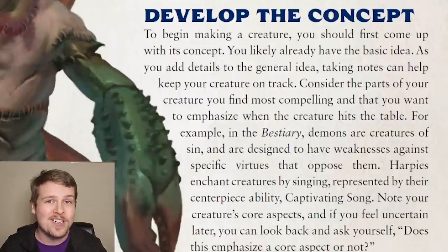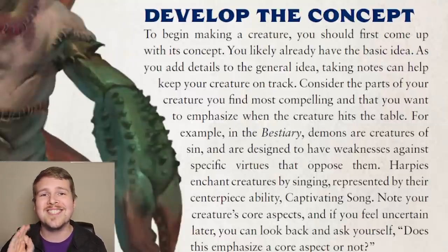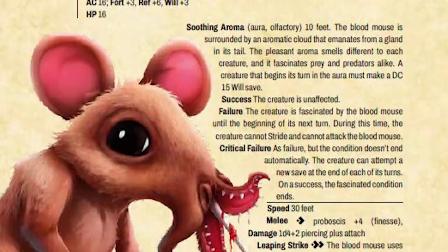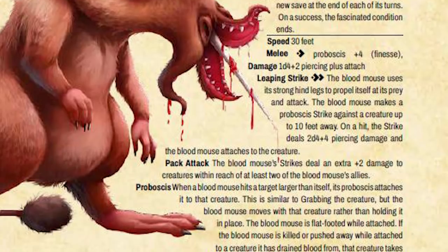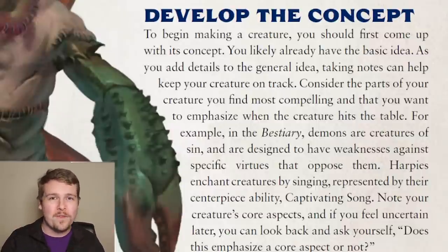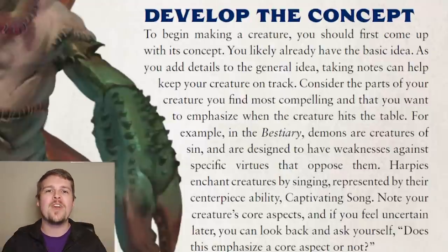It is important, especially when entering a contest like RPG Superstar, that you stick to the original design philosophy of Pathfinder as closely as possible, as that is one of the prerequisites for the monsters. The closer your creature looks like an official creature — and that includes grammar, text orientation, capitalization, word organization — all of that goes into your entry. So when creating a creature like this, it's important to cross-reference, check existing creatures, check existing wording, and put them in accordingly.